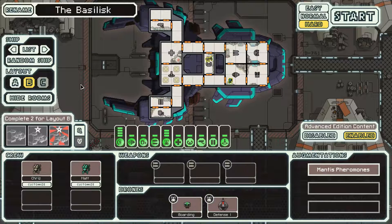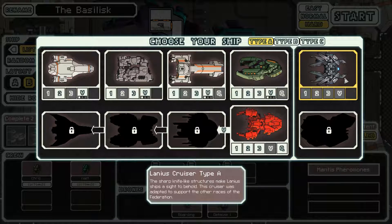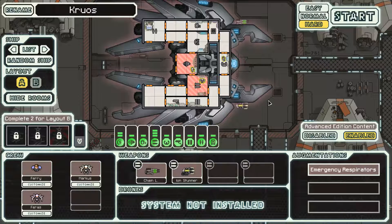The Basilisk is one of my favorite ships of all time - the B-Type layout of the Gila Monster. But we are not going to be playing the Mantis ship today. We're going to switch over to the Lanius Cruiser, which we unlocked because we got four victories with the rebel flagship - four victories with four different ships. So we are going to be playing as the Kruos.